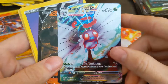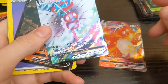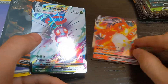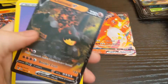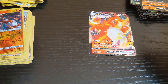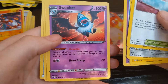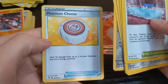And bam — ooh, Butterfree! Is that a rainbow? Yeah, that looks like a rainbow. All right, I like that. Put them over there. Colossal, Bath Swallow, Moomoo Cheese.